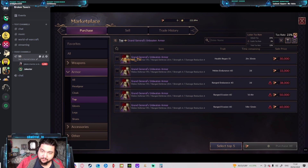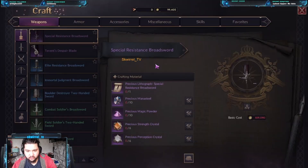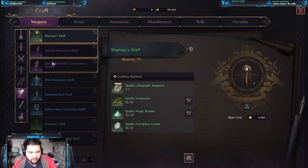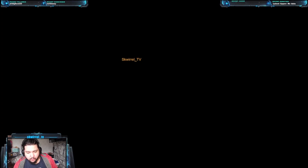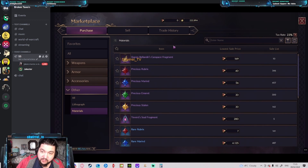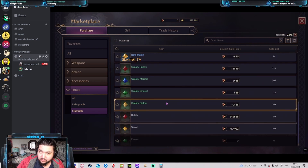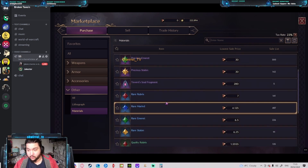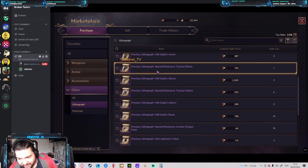You might think, 'I don't have to do that — I can craft my own armor.' But if we go into crafting, all of the materials are purchasable from the cash shop. Not only the materials, but the lithographs that you have to grind hard to get as rare drops from dungeons — they're all purchasable with premium currency.